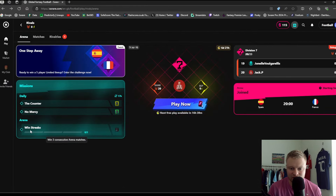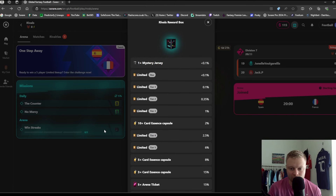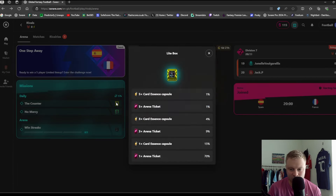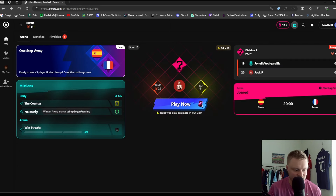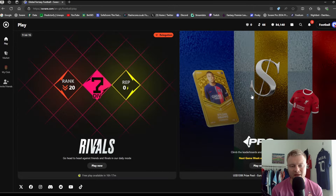On Rivals there's also something called Missions and Arena Win Streaks. If you win three games in a row, you win yourself a Rivals reward box — plenty of rewards up for grabs. In the daily missions there are also boxes, Arena tickets, and card essence capsules. These expire every day — for example, 'win an Arena match by more than 80 points difference' to win yourself a basic box.